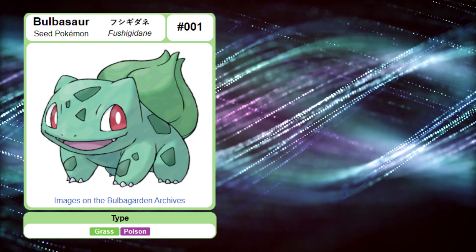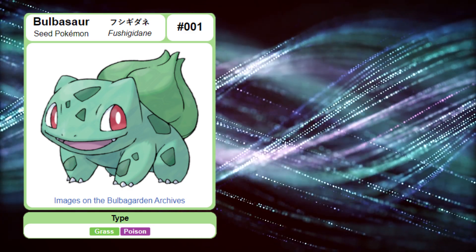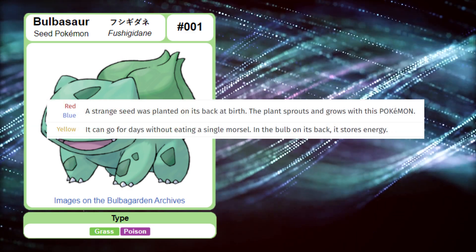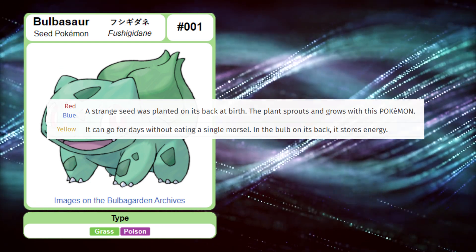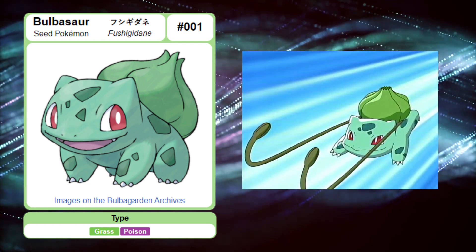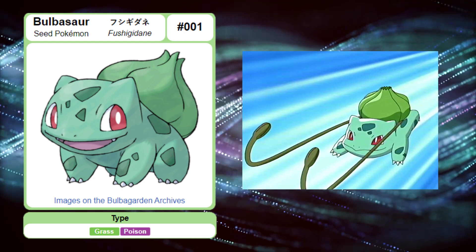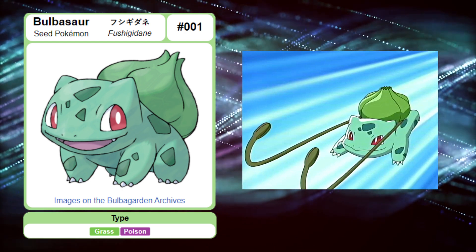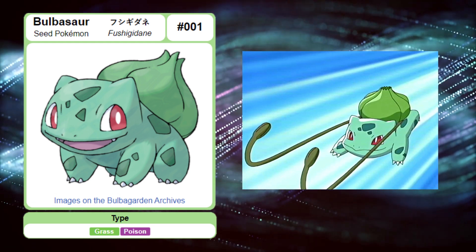Though the sharp teeth could mean that Bulbasaur is actually a mixotroph. This idea is supported by the Kanto Pokédex, which states that Bulbasaur can go for days without eating, but it still requires some outside sustenance. Bulbasaur also has vines that it can retract from the bulb on its back. These vines have a variety of uses, ranging from obtaining items in high places that Bulbasaur wouldn't normally be able to reach, to restraining and fighting off predators.